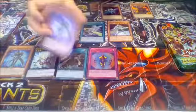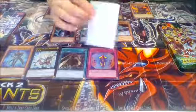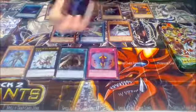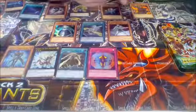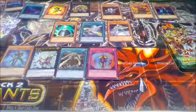A Dimension Wanderer, Message in a Bottle, a Photon Pirate, and Cha Cha Cha Archer. Overall, not a bad 10.